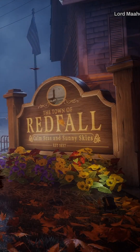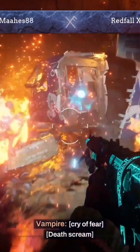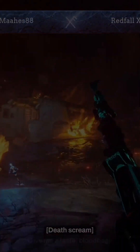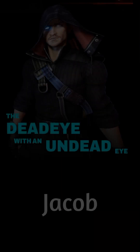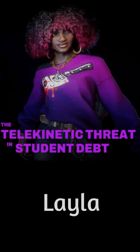Here's a Redfall review in just 60 seconds. Redfall is an open world co-op action game where you can team up with your friends to fight vampires and save the town. Choose from 4 unique characters, each with their own abilities and weapons, to create the ultimate vampire slaying team.